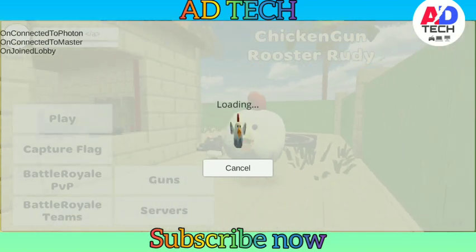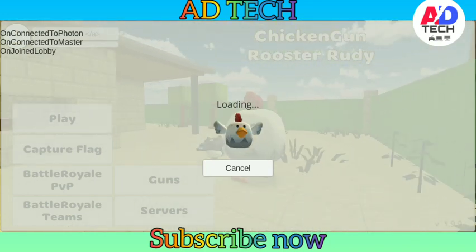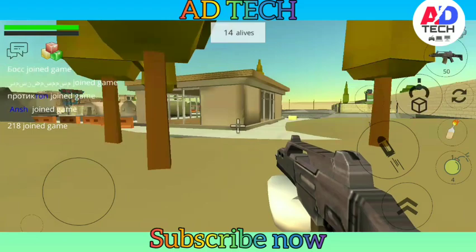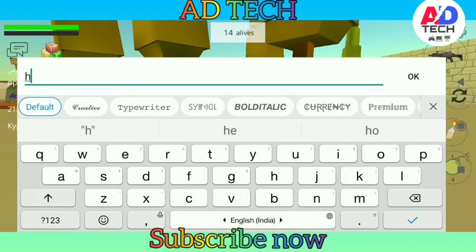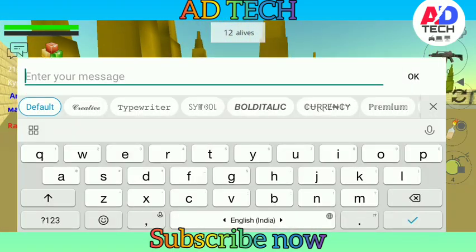I have joined a room. The map is Town 3F. I have joined the room and you can see this is my name — my blue name is highlighted. And you can also see this is another player's name.